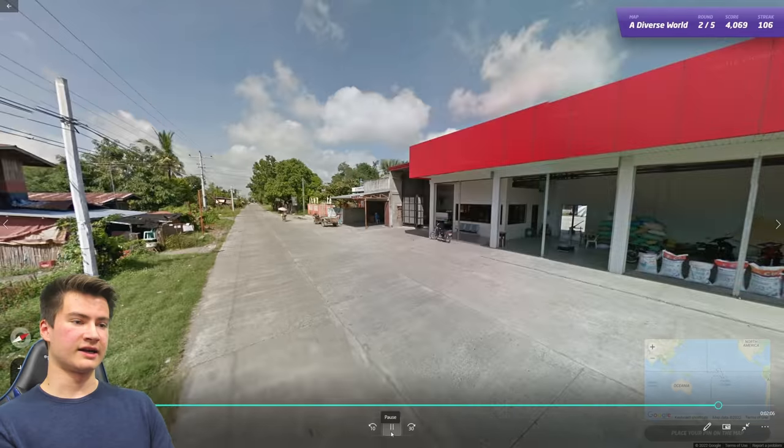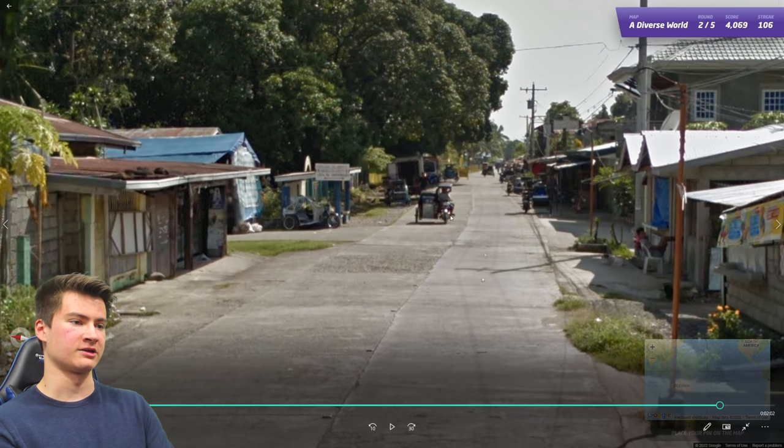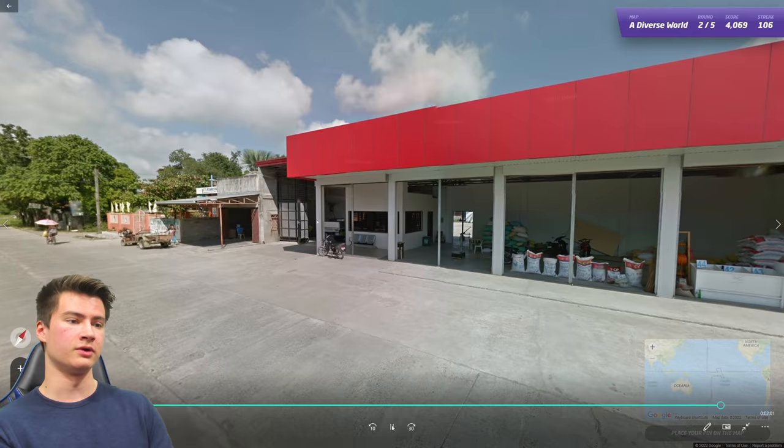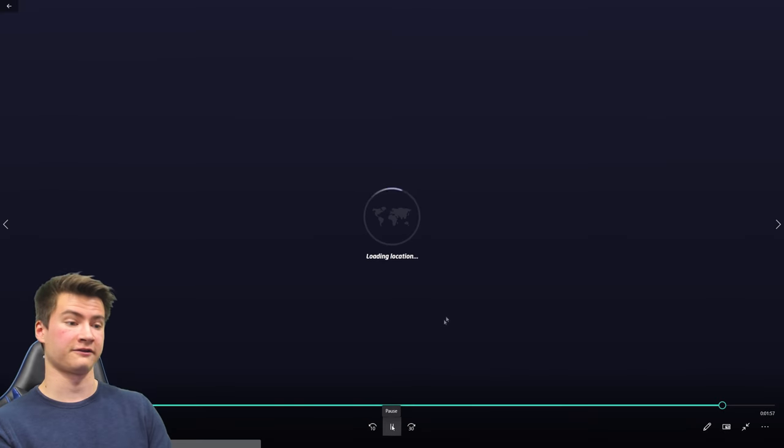Round 107 puts us in Asia. A tricycle vehicle is very common in the Philippines — one of the most common ways to get around the country. They also use a lot of concrete roads in the Philippines, and they drive on the right. All these things together point to the Philippines — one of the few Southeast Asian countries that drives on the right.